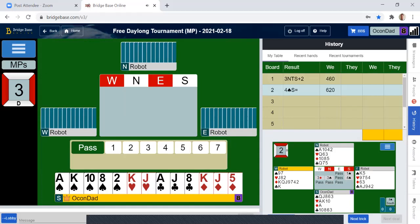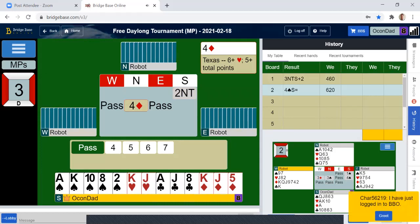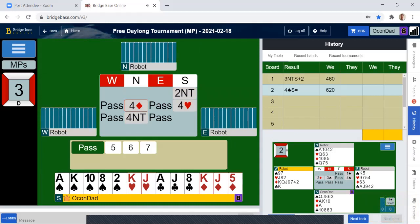So we have a two no-trump opener again. We do have a five-card major, but you do want to help partner. You have 20 or 21 points. That's a Texas transfer showing six or more hearts. They're interested in talking some more.